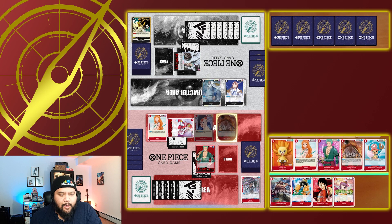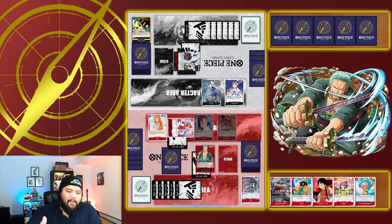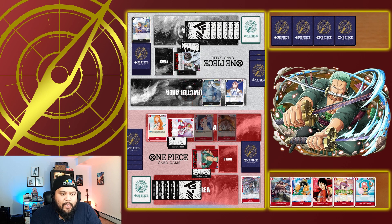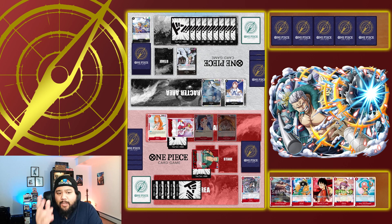From here I deploy Curly Dadan and look for a 1-cost that can help me. I see a Sunny Coon, but ultimately decide Chopper is my best call here — I only run one of him, so as soon as I see Chopper I want to go get him. Now I finally attack with my leader, 6k into his 5k leader. He goes ahead and counters that, probably not wanting to take more life, and I simply end turn.